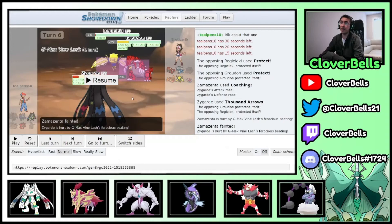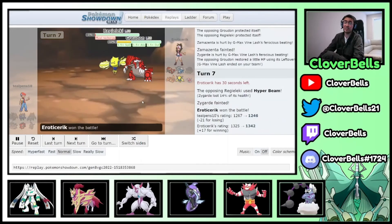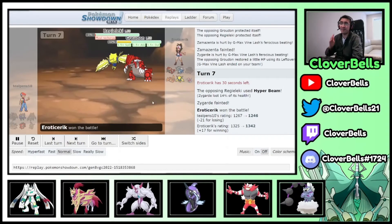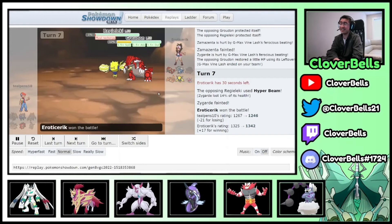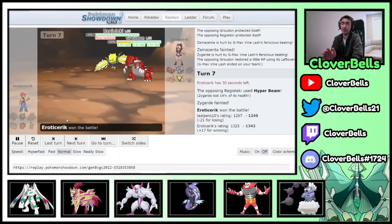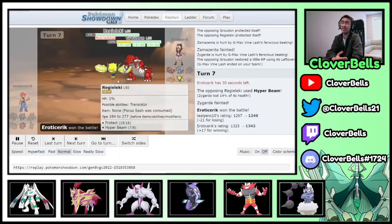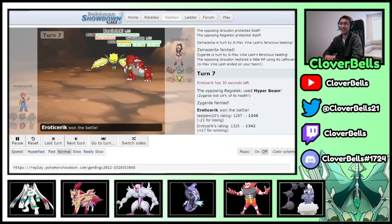At +3, Thousand Arrows one-shots Dialga, and Groudon can't do anything. But the opponent's Regieleki has Hyper Beam — I lose to it. I strongly disagree with that set: Focus Sash Regieleki with Hyper Beam makes no sense — that's a Life Orb move. But that's what cost me the game, combined with the earlier Fini misplay on turn two where I should have targeted Groudon. Still had a great chance to win. Don't use Hyper Beam Focus Sash Regieleki.